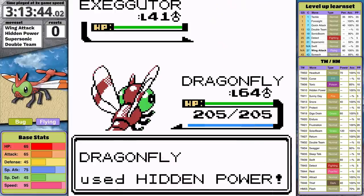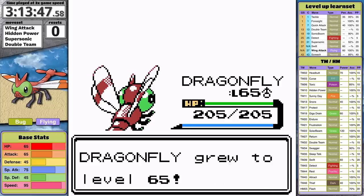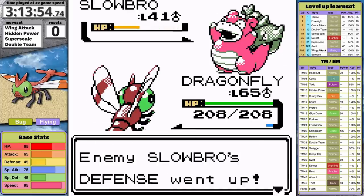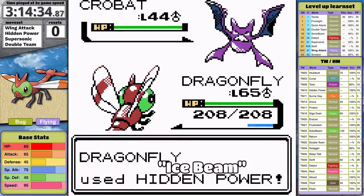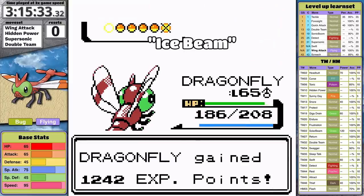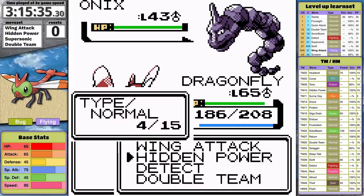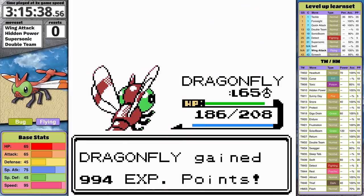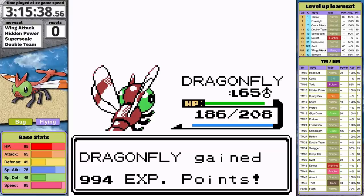The League is different without a Bug-type move though. Hidden Power Ice takes care of Will's Xatu, and Wing Attack deals with most everything else — honestly not much harder than before. Koga's easier now — Ice Beam is great against Forretress and Crobat. Bruno's also easier because Ice Beam gives Yanma a good way to take Onix out in a single hit, making his entire team a one-hit sweep. I actually accidentally put Ice Beam in the script at this section — normally when I make mistakes like this I'm genuinely reading the script incorrectly, but this time I wrote it down wrong.